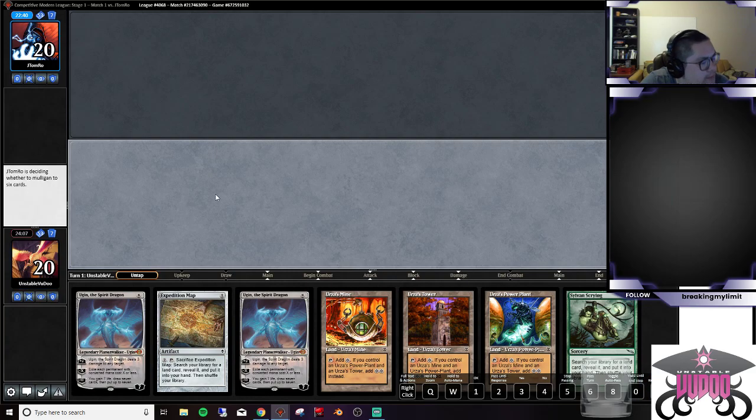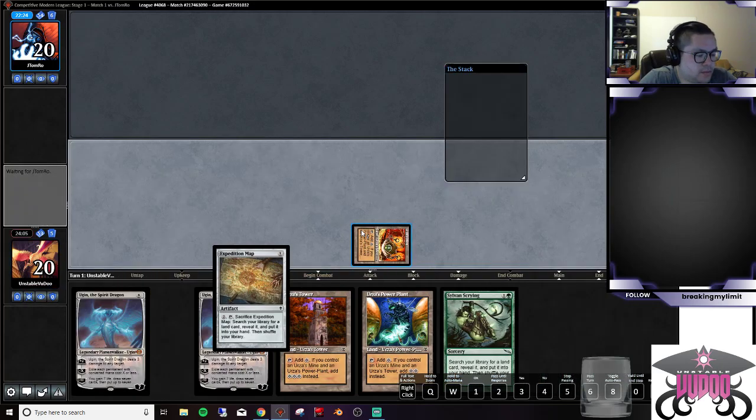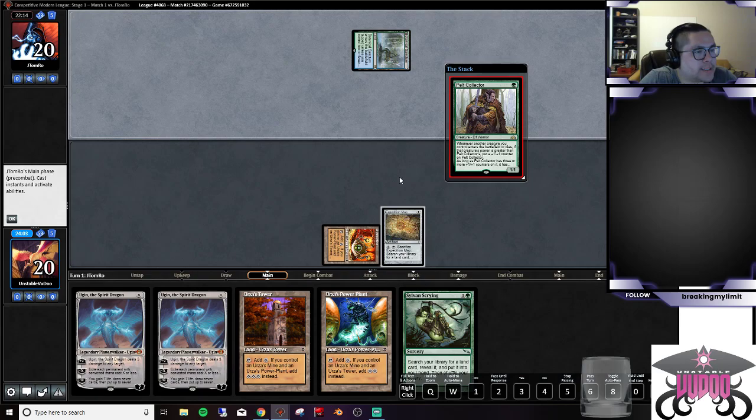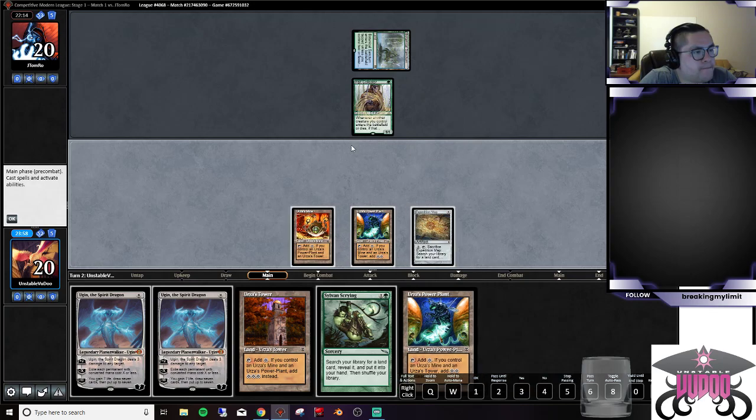Alright, this is solid — we'll keep this. We're not dropping Ugin until turn four, but when we drop Ugin we're going to be doing a ton of work because we're going to be able to exile their whole board. We'll have to decide if we want to use this Expedition Map to go get a Forest for the Sylvan Scrying, or just leave it and go get a Tower to maximize mana, or get a Sanctum. We have the mana, so I'm leaning towards Sanctum — we'll probably just pass.